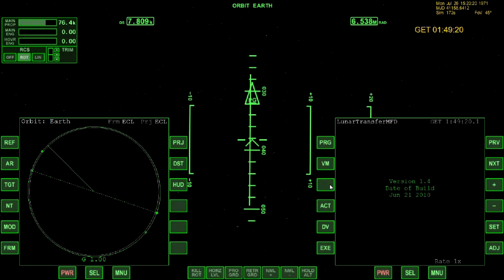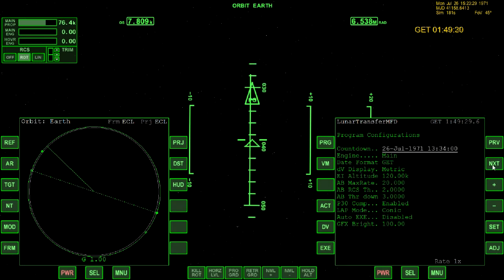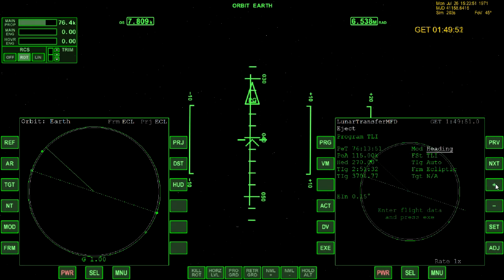I am going to use the Lunar Transfer MFD. You press Program, then come over to the plus sign, and hit Next to go down to the different items on the list. Get to the Auto-Exec and enable that by hitting the plus sign again, go back to Program, then hit Next to get to the program Translunar Injection — the TOI — and hit the plus sign.